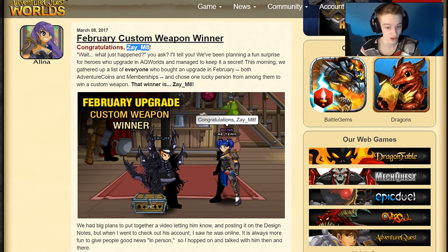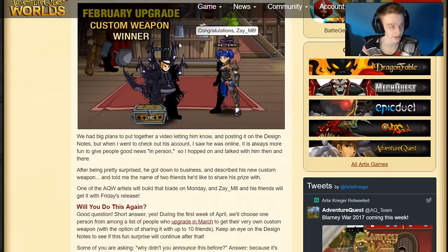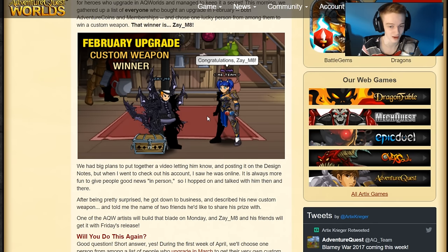But how did I get this weapon? Well, Zay is a very kind person and he chose me and 9 other people — including himself, which makes 11 — to receive this weapon. It's his weapon that he asked for.